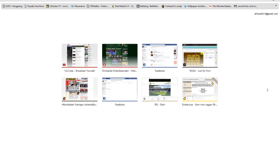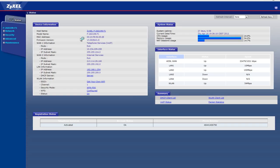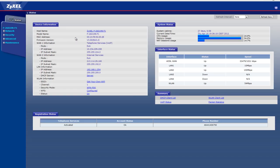Copy the default gateway and paste it into your browser's address bar — this is your router. Log in. Keep in mind this is different for everyone and your router may look extremely different. I'll show you how to do it on mine. I go to Network and NAT.